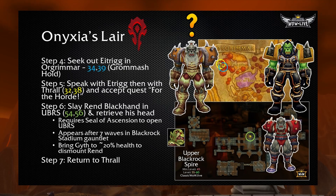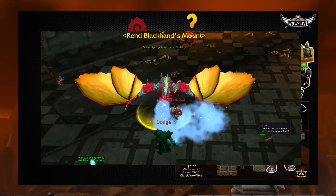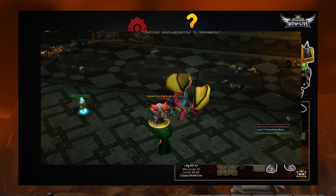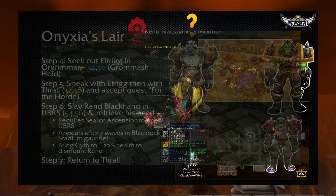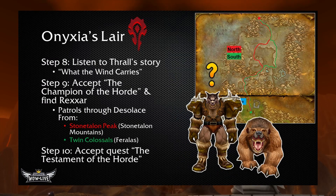Remember, you're going to have to have the Seal of Ascension to get into UBRS, so make sure either you or someone in your party has it. When you get to this event, you'll drop down and seven waves of Dragonkin and Orcs will come out. After the seventh wave, Gyth — who is Rend Blackhand's mount — will come out with Rend riding him. Bring Gyth down to 20% health or so; it will cause Rend to dismount. Make sure you finish off Gyth and then move on to Rend. UBRS is technically a raid and doesn't have a raid lockout — it'll probably be a 10-man in Classic WoW.